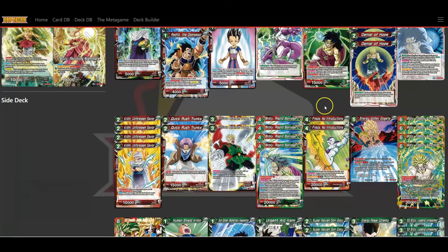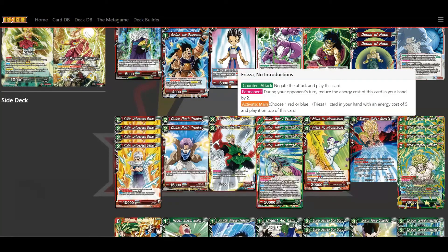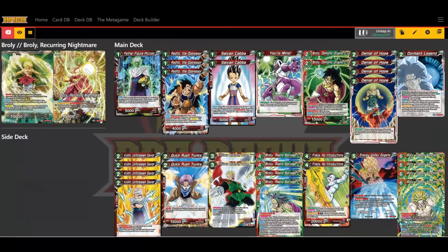Moving over to counters — I'm running two Frieza No Introductions. This negates an attack, and its permanent during your opponent's turn reduces the energy cost of this card in your hand by two, bringing it from four down to two. You negate an attack and automatically play a card, giving you an extra 20,000 beat stick. He also has an activate main where you can choose a red or blue Frieza clan card with an energy cost of five and play it on top of this card — good in Frieza decks, but I just like running it as a counter for playing an extra battle card.